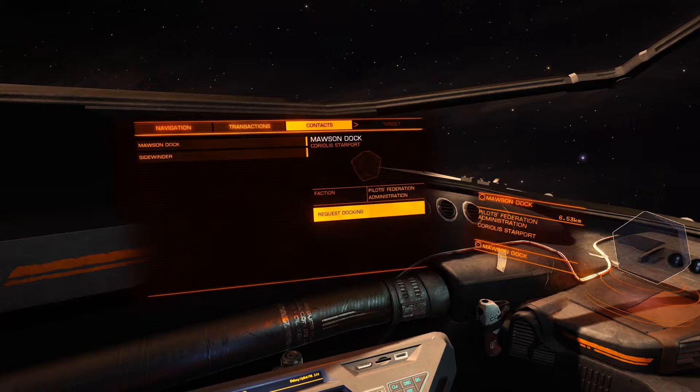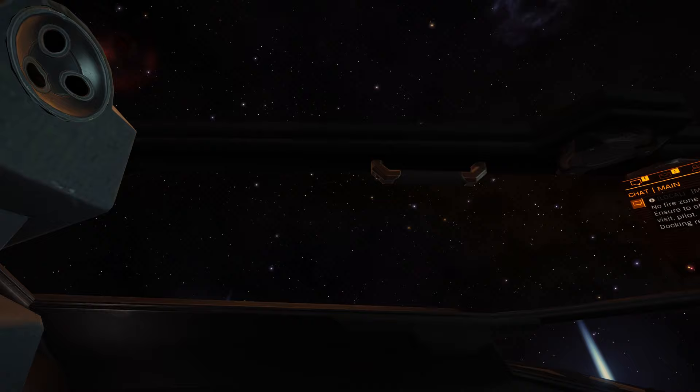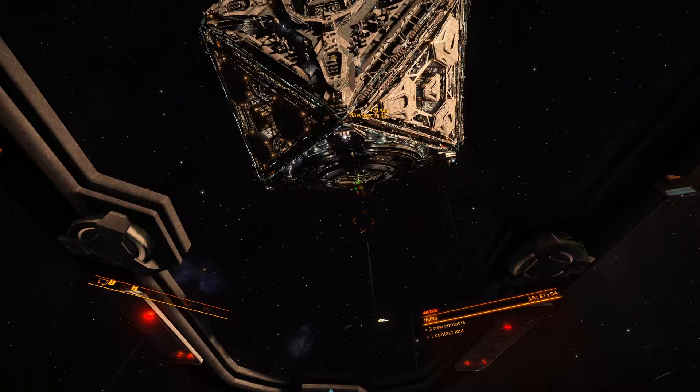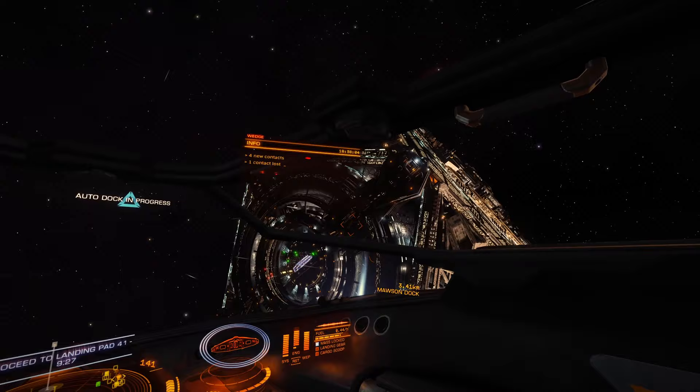Now this is where auto dock really comes in handy — I don't know where the front of the station is. I hit X to stop, go over to contacts, say request docking, and it'll dock for me hands free. I can hit the middle mouse button and look around this little starter ship. It gets a bad name but the cockpit view is great — you have a lot of visibility straight up. It's a very good looking game and very realistic for what it does.